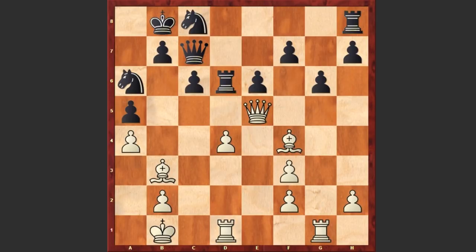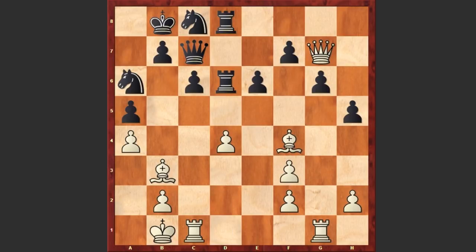Nc8, Qe5 — of course white is not hurrying to capture the rook. Rd8, Qg7 — now this queen is starting to look for some weaknesses. h5, Rc1 and the knight finds its place on b4 square, Bg3.